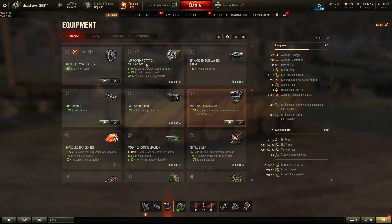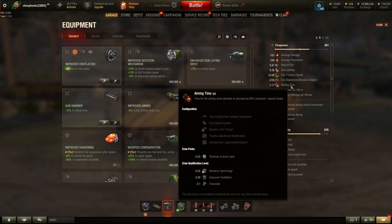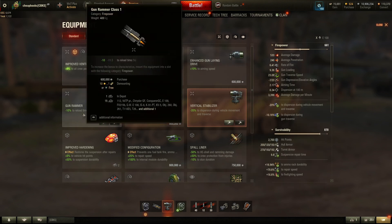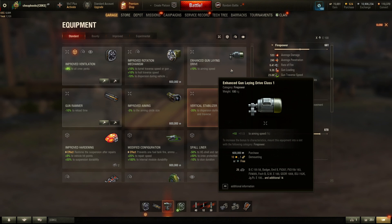A lot of players are going to ask: of the remaining four equipment slots, which one do you use? Gun laying drive helps, but you have to be stationary — it's good for autoloaders that fire four or five shots and it's better over longer distance. However, the amount of time you save is very small. Aim time shows 2.17; you're going to save 0.1 or 0.2 seconds. A gun rammer can save you one second. It obviously makes sense to go with the gun rammer — with that extra second you just start aiming 0.1 seconds sooner and get higher DPM.